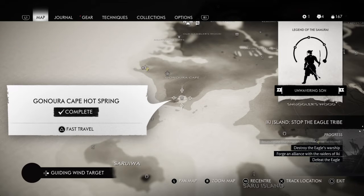In this video I'm going to very quickly and briefly show you where the two hot springs are in the new Iki Island DLC. So this is the first one — I'm going to visually show you where it is. It is in Gon-Orua Cape, so let's go to this hot spring.